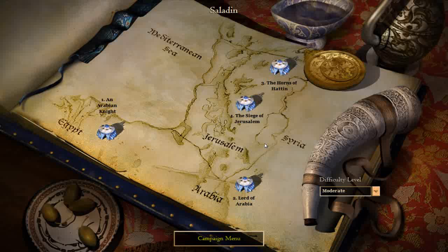Hey guys, and we're back with the Saladin campaign. The next one we're going to be taking on is the Siege of Jerusalem. This might be a bit of a challenge, especially at the start, but once again, it's kind of more a defense chapter where you build up to get to the Imperial Age.